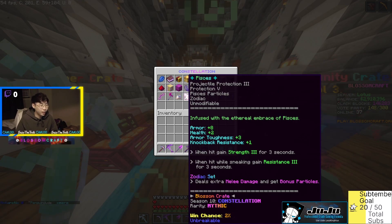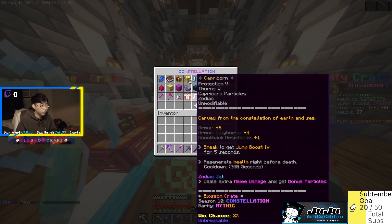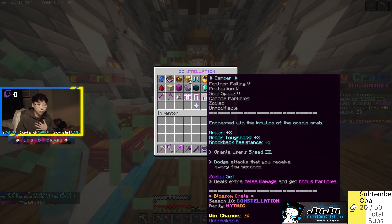Next we have the Pisces chestplate — Projectile Protection 3, Protection 5, Pisces particles. Zodiac infused with the ethereal embrace of Pisces: when hit, gain Strength 3 for three seconds; when hit while sneaking, gain Resistance 3 for three seconds. Part of the zodiac set. Next we have the Capricorn leggings — Protection 5, Thorns 5, which is huge. Sneak to get Jump Boost 4 for five seconds, and regenerate health right before death on a 300-second cooldown. Two percent chance.